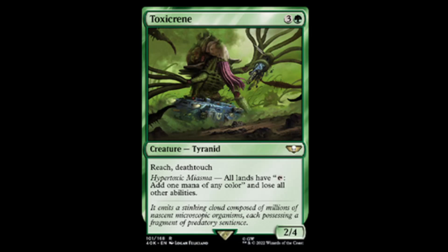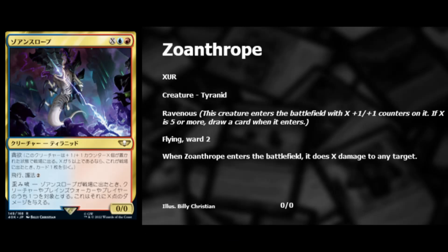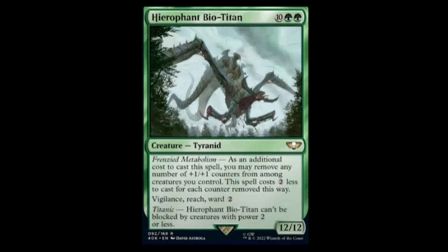Next we have Xanathrope — red, blue, and X for a two-two Tyranid with Ravenous and flying. War ability: when it enters the battlefield it deals X damage to any target. Not too bad, not gonna lie.